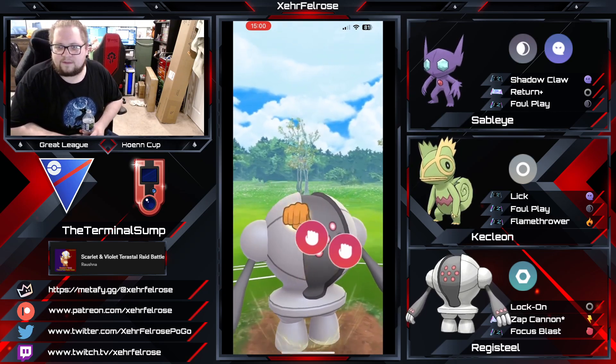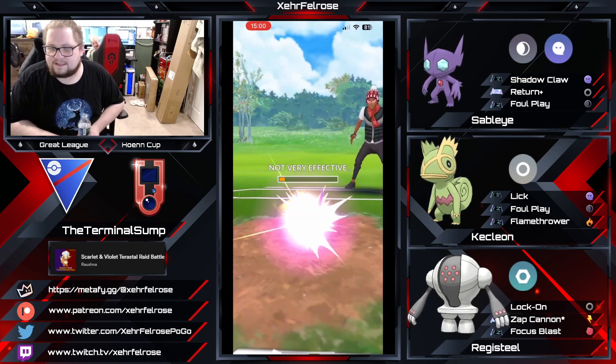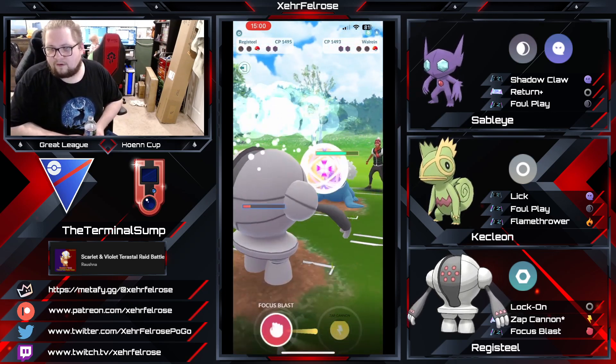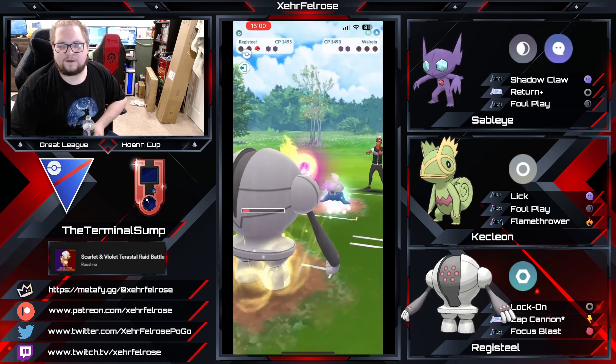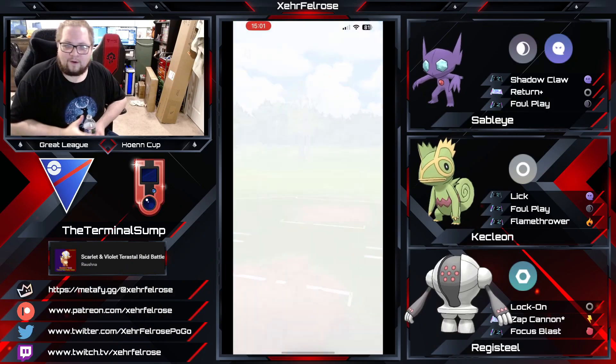However, Terminal Sump decides to go for a nice charged Focus Blast. He's going to take out the Sableye. Is he going to be able to get to a move before the Walrein? Yes, he is. Focus Blast coming through, about to disintegrate this Walrein. Goodbye, Walrus. That's a good game. Well played.